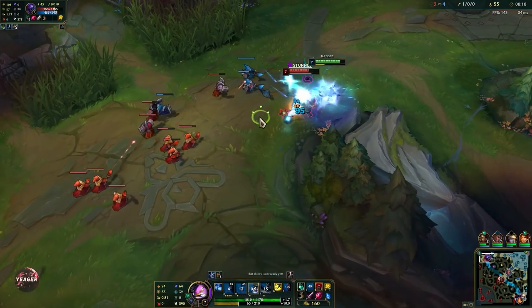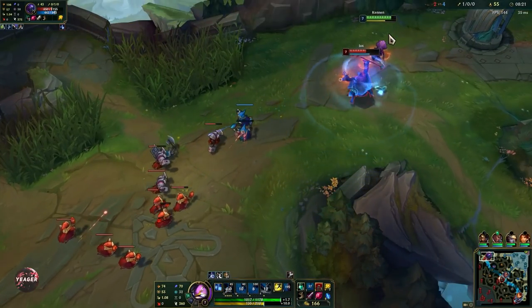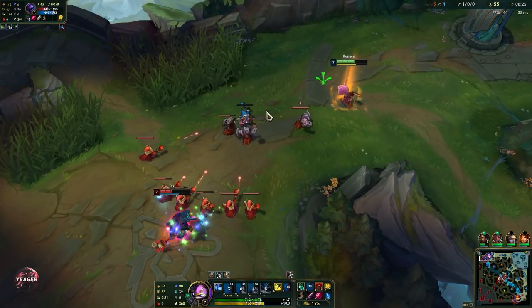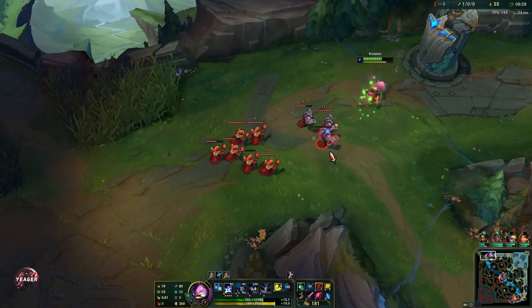This is pretty much how you disengage on this champion — just Q and W when they jump onto you, then press E on top of them and they will be stunned. So you have some time to auto attack them and then you can just back off.